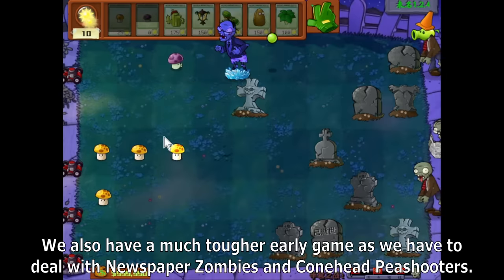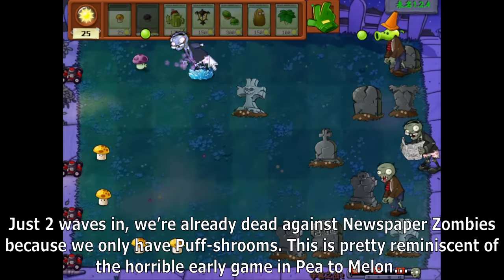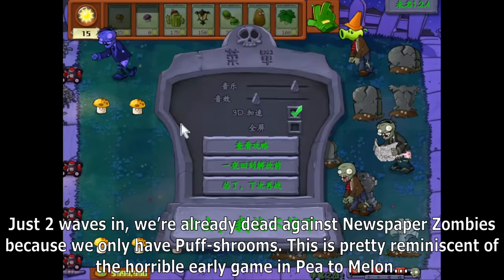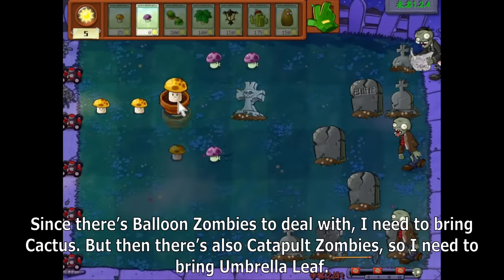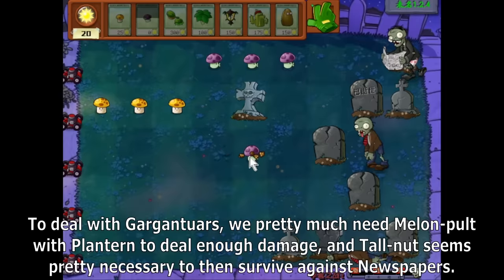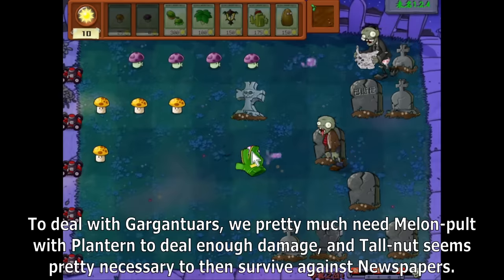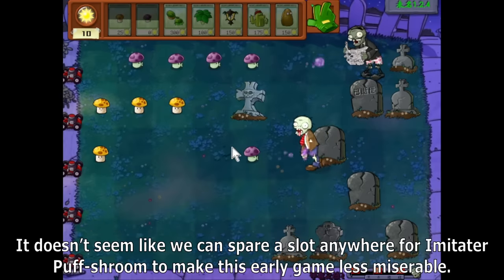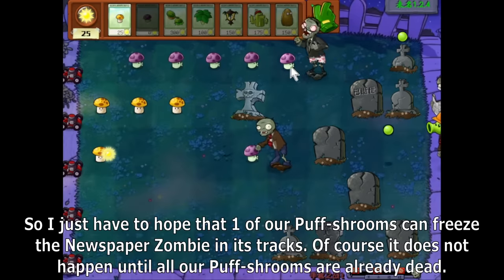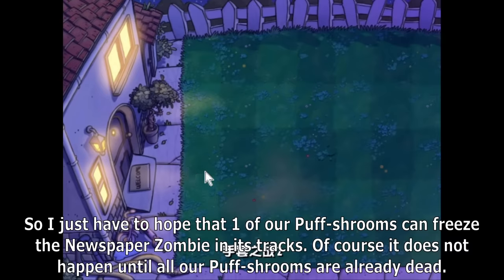We also have a much tougher early game, as we have to deal with newspaper zombies and Colnet Peashooters. Just two waves in, we're already dead against newspaper zombies because we only have Puff Shrooms. This is pretty reminiscent of the horrible early game in P2 Melon. Since there are balloon zombies to deal with I need cactus, catapult zombies require umbrella leaf, Gargantuars pretty much need Melon Pult with Plantern, and Tallnut seems necessary to survive against newspapers. It doesn't seem like we can spare a slot for Imitated Puff Shrooms to make this early game less miserable.